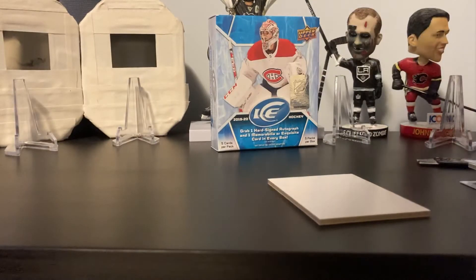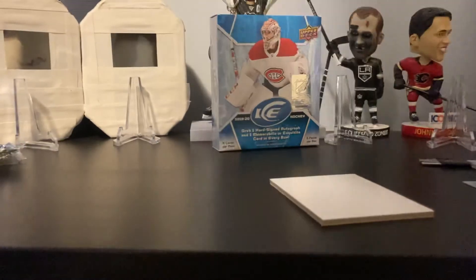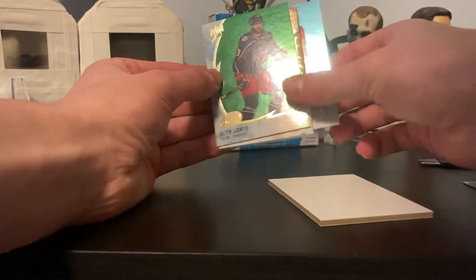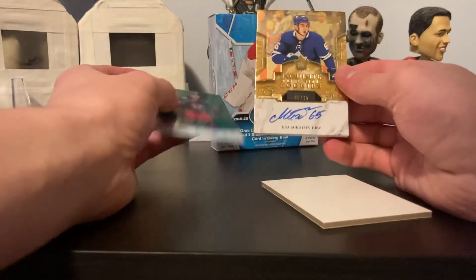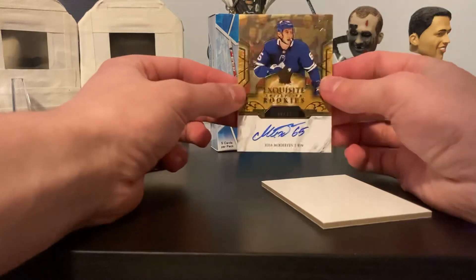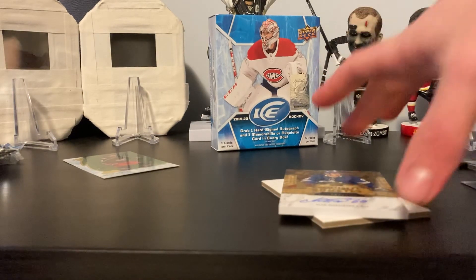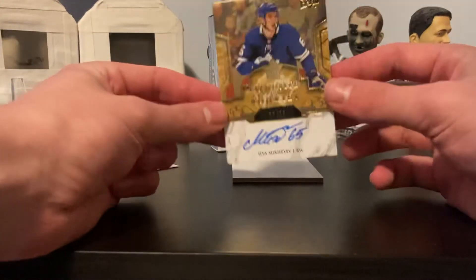Last pack here — there should be an auto in here and it should be hard signed. Looks like it is an exquisite auto. Going from the back: Nico Hischier, Jack Eichel, Alex Ovechkin, and — oh nice — Ilya Mikheyev exquisite rookie auto, number 8 of 25! That's a solid hit right there. The big hit of the box was the exquisite rookie auto gold parallel numbered 8 of 25 of Ilya Mikheyev.